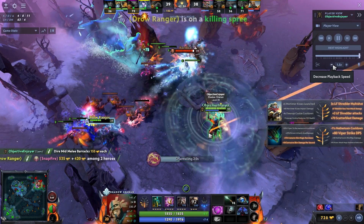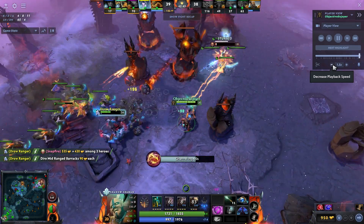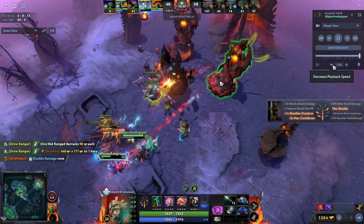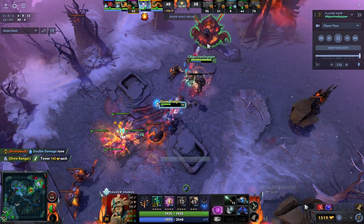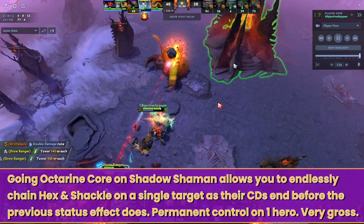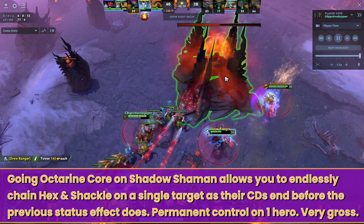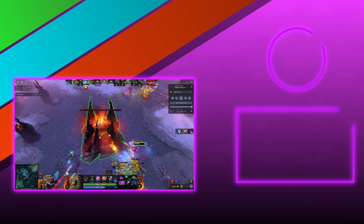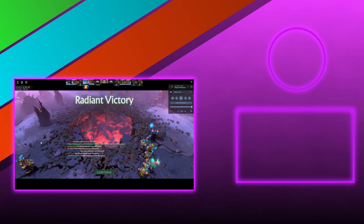I grab Snapfire so she instantly dies, and now Drow and I can pretty much end the game on our own. That's why I really enjoy Shadow Shaman — especially when you build into Octarine, you can build a full perma-disable build so nobody can ever be left alone. Especially with Drow, you can output so much damage if you can permanently disable someone. So that's a position four guide for you — look forward to seeing you next week when we go through the offlane. Until then, see you next time.